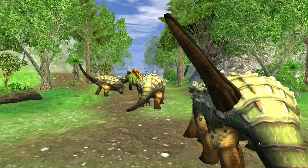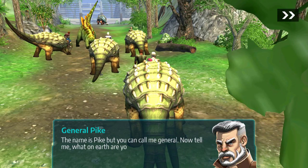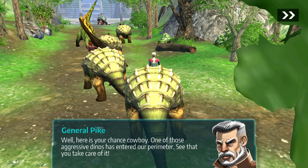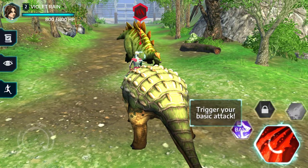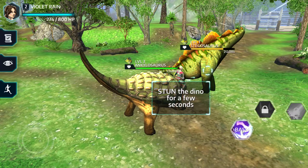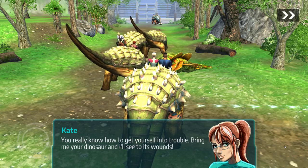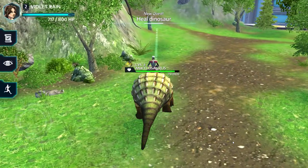We meet General Pike, who says the dinos will make great allies. One of those aggressive dinos has entered the perimeter — we need to defend the base from an aggressive stegosaurus. We trigger our basic attack, stun the dino for a few seconds, and keep attacking until it's defeated. The medic tells us to bring our dinosaur to be healed. I hope I didn't hurt that other dinosaur too badly — now we need to go heal ours.